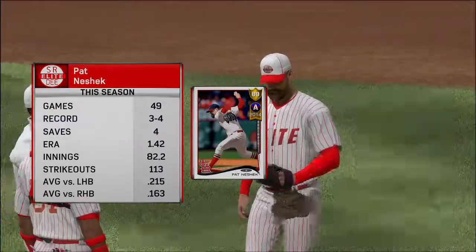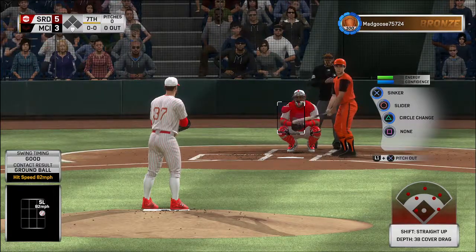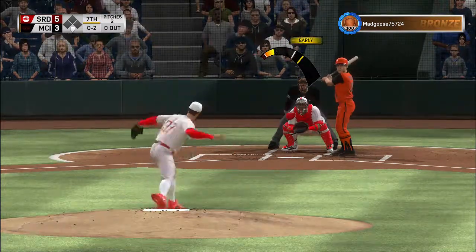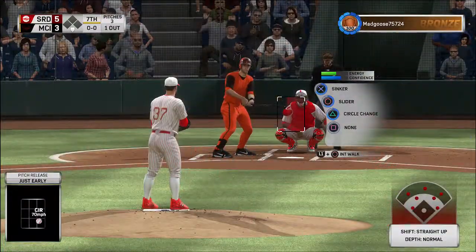Your attention please — a new pitcher set to take over. It's one of just a handful of submariners around nowadays, right-hander Pat Nashik. On the 0-2 count, here's the pitch — he just picked him apart in that at-bat, gone on three pitches. One away.